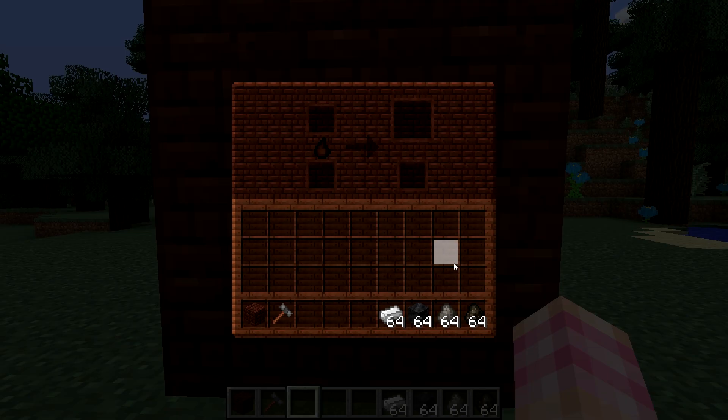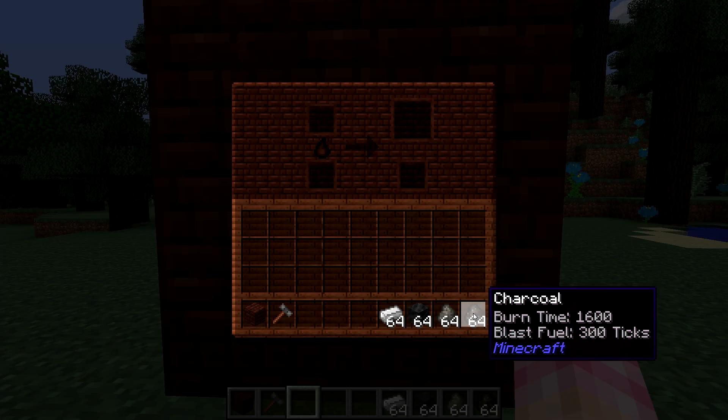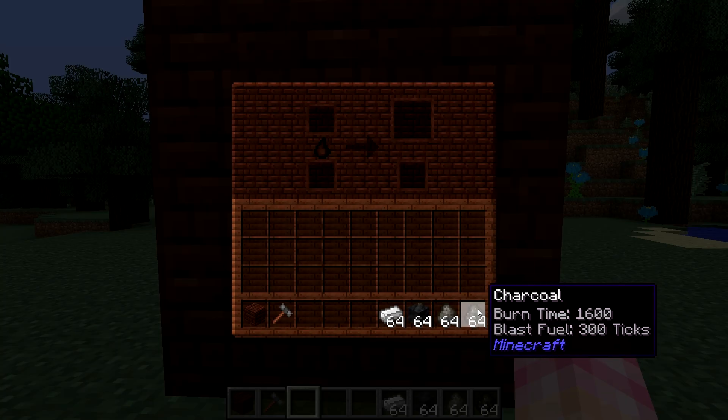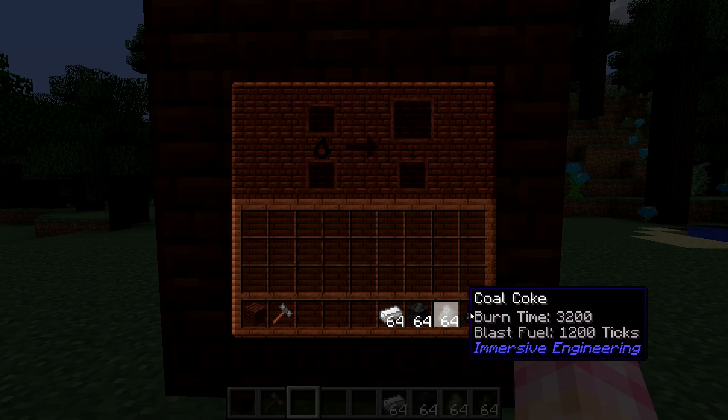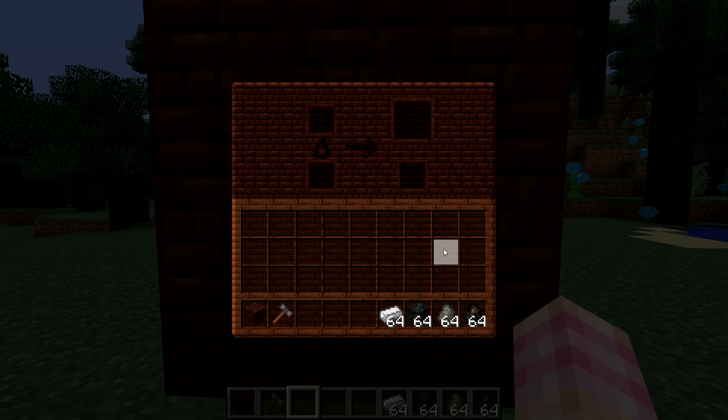There are only two types of fuel that you can use in the blast furnace: charcoal or coal coke, or blocks of coal coke or blocks of charcoal. Conveniently, those are the two things produced by the coke oven — so that's the reason you really need a coke oven, as well as for the creosote oil for other things.